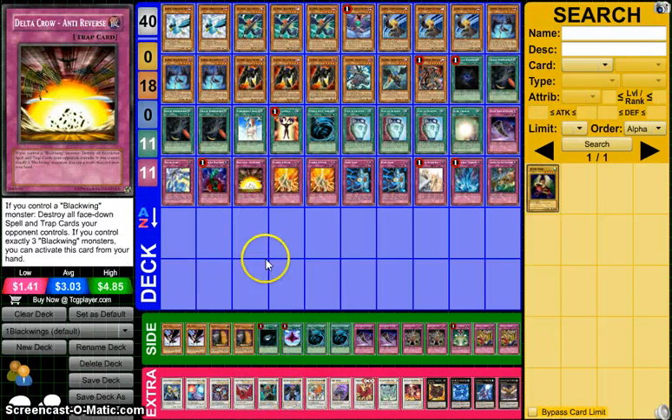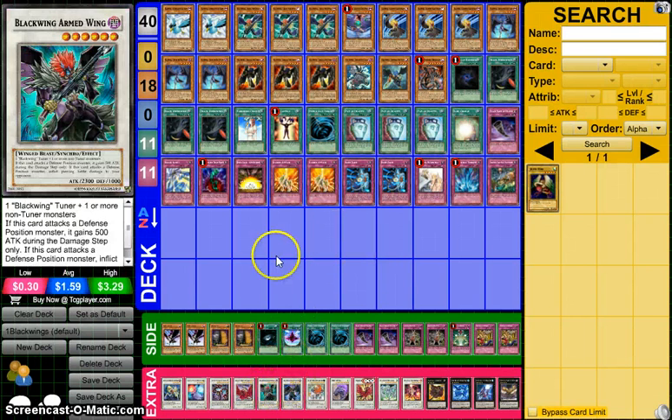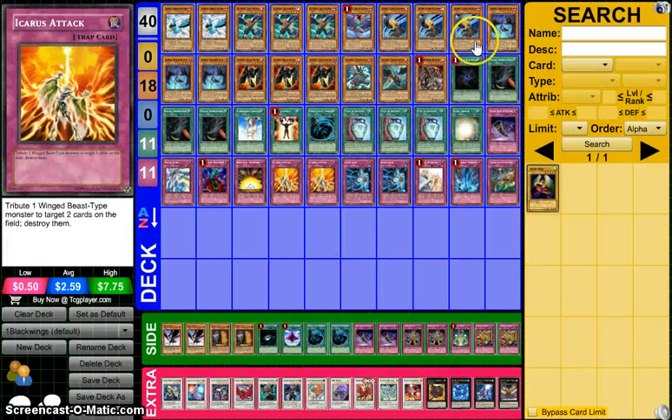Bottomless Trap Hole — yes. Delta Crow, because it is the Harpie's Feather Duster of the deck, except it only destroys set cards, and you can activate it from the hand if you control exactly 3 Blackwings, which doesn't happen often in a control build. Double Icarus Attack — we don't play 3 because we don't always have Blackwings on the field to tribute. You can also tribute the Armor Master or Armed Wing from the extra deck, but that's not a very wise thing in my opinion. Most of the time, sitting on Icarus and Shura is good, but if we want to Synchro, the Icarus becomes dead.